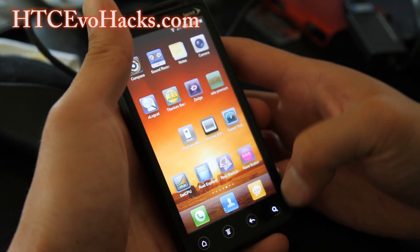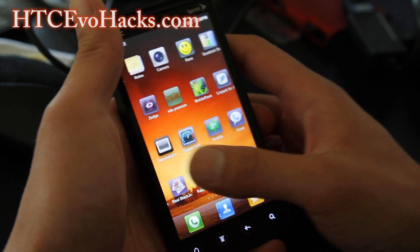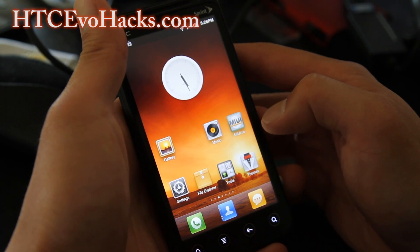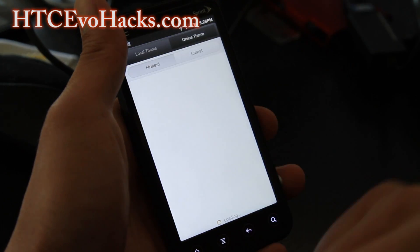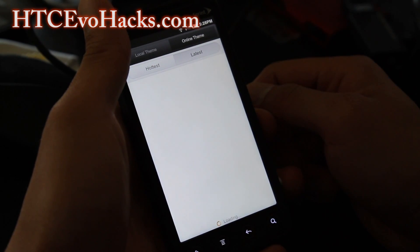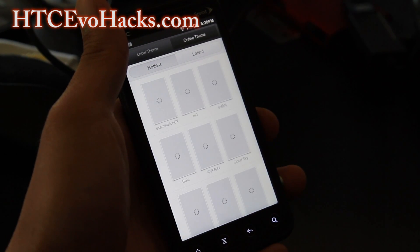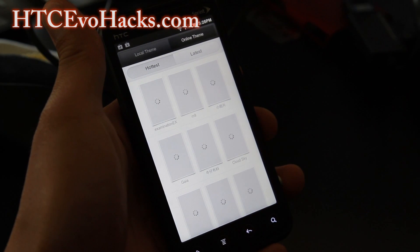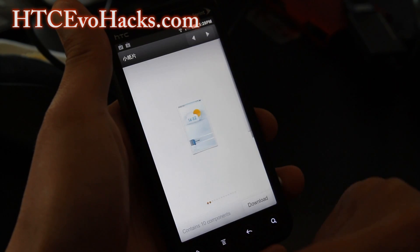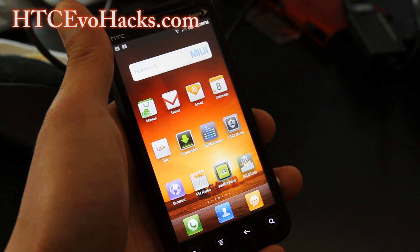You can get a bunch of themes on the MIUI ROM. There's an app called Themes. You can go to Online Themes and get a bunch of different themes that users uploaded. It should be showing up here soon — my network's a bit funky today. There we go, it's going to load up a bunch of themes. You can change skins easily, just click on it, download, and apply. This is one of the best ROMs with theme switchers.